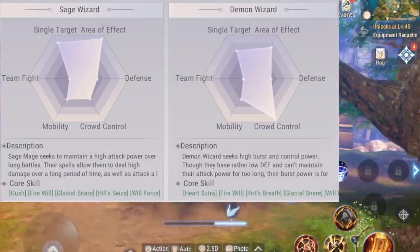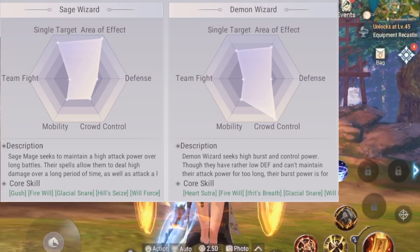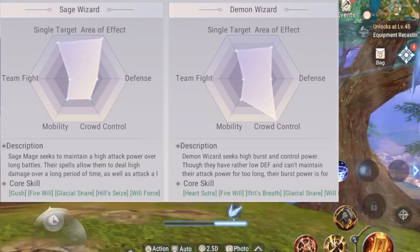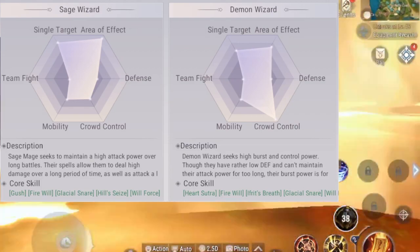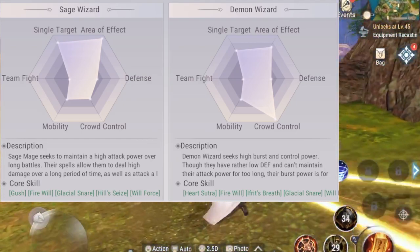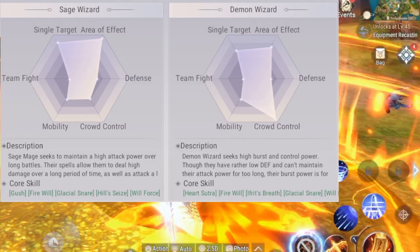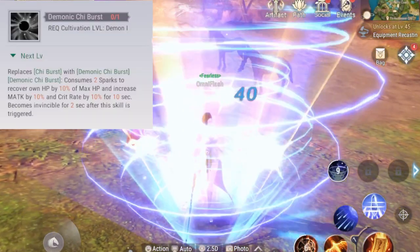A Sage wizard seeks to maintain high attack power over a long battle, dealing high damage over time. A Sage wizard is basically an AD carry — you'll be more reliant on your basic attack for sustained damage. A Demon wizard does massive bursts of magic damage and also has crowd control skills.